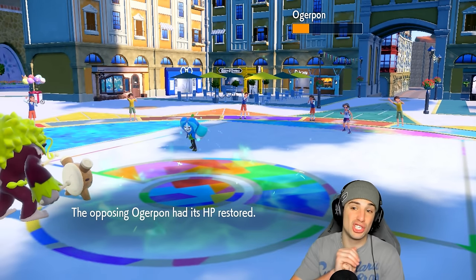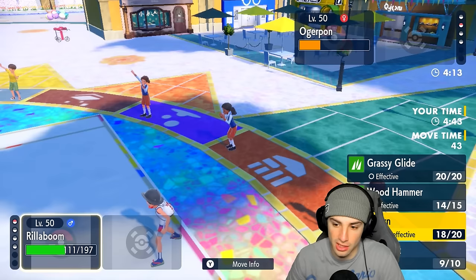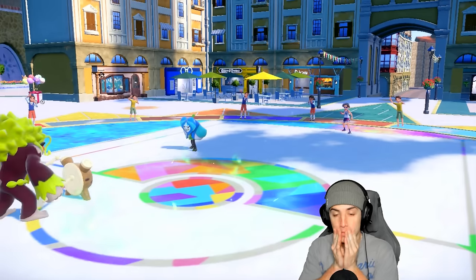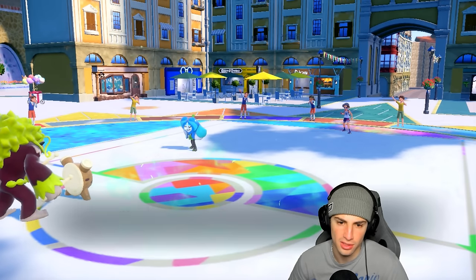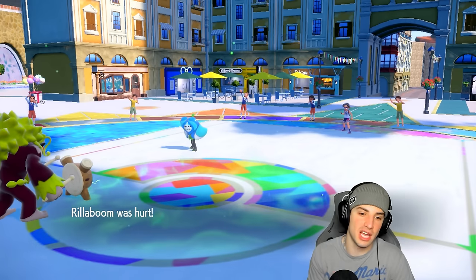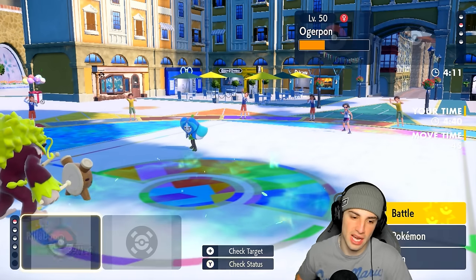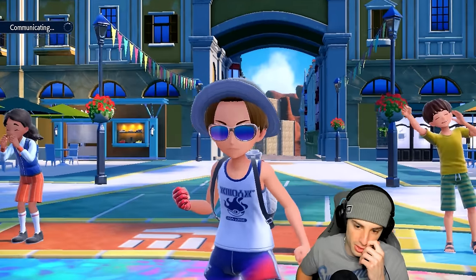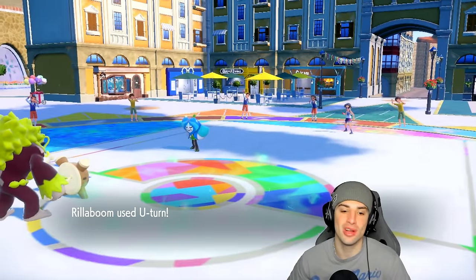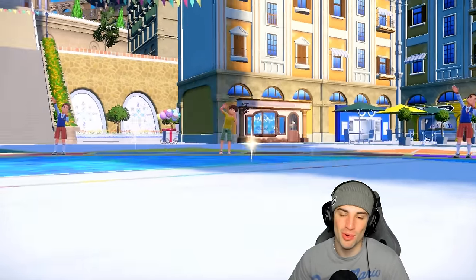Grassy Glide should finish off Miraidon, but I don't even want to risk it — actually, we are going for Grassy Glide. There's no move that KOs me, plus you might get HP back from Horn Leech. I'll just go for another U-turn. You're not doing 99 damage with that, you're just not. U-turn finishes this match off — what a first match! Coming out on top showcasing Vikavolt, match number one, and more importantly grabbing ourselves a win.